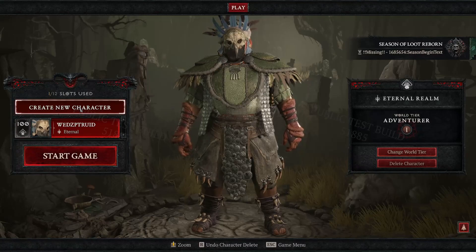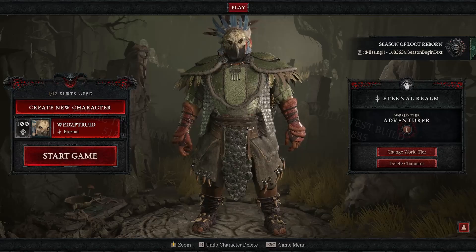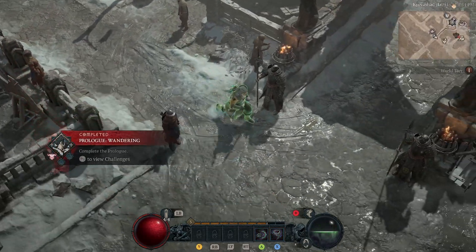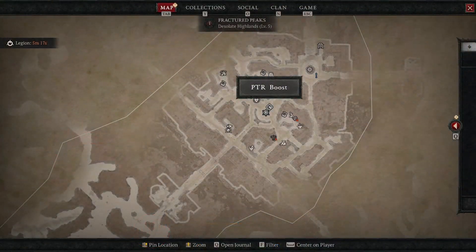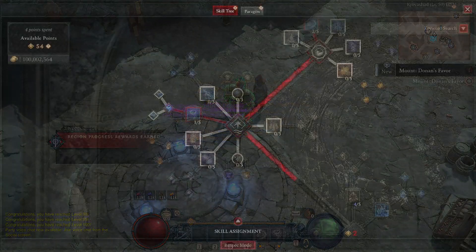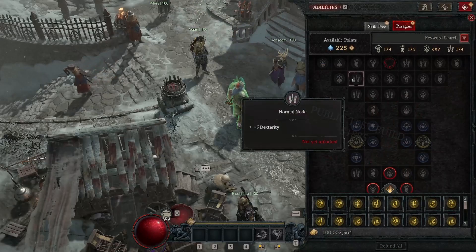Now, once all that is done, the next thing you need to do is go and create a new character. You create a new test character and then you start playing the game. You have to go through the prologue, and once you complete the prologue all the way to killing Rashad, that's when you go meet the boost NPC. You talk to him and then you can boost your character to level 100. Once all that is done, you get all the skill points that you need and everything is ready for you — then you just go out there and start blasting.